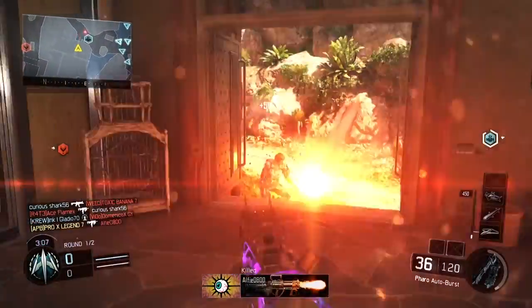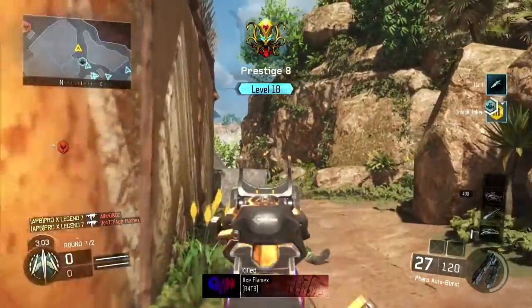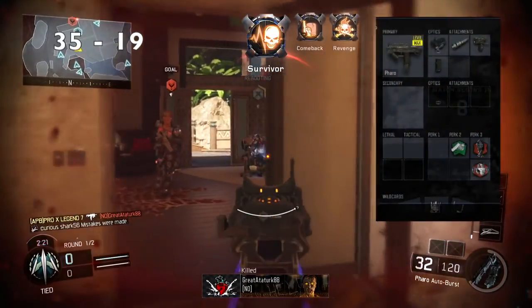Hi guys, it's Jack here from Apex Gaming HD and today's video is going to be a FAL class setup. Let's get right into it. The gun itself is actually unlocked at level 31 and at close range does 35 damage.